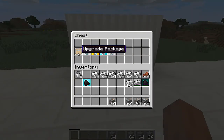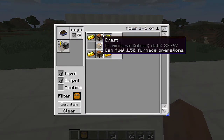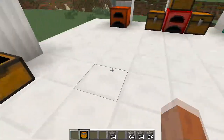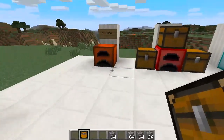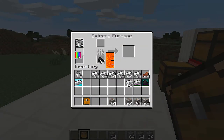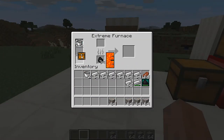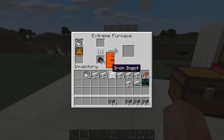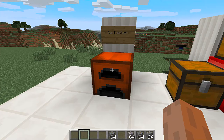The next one we have is the upgrade package. To craft it, you need four gold, a chest, and two crafting tables. What this one does is it allows you to have more space inside your furnace's upgrade slots — one more slot of storage — which is pretty cool to have.